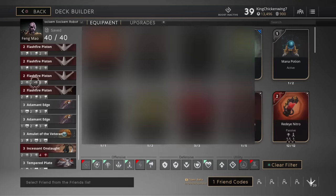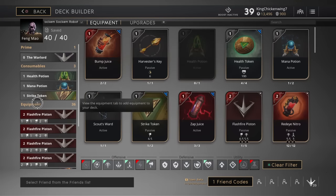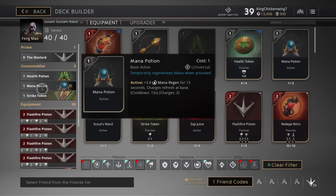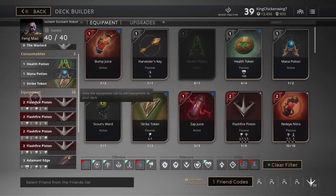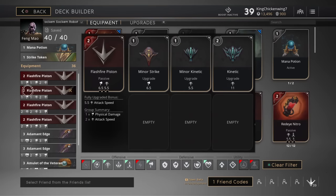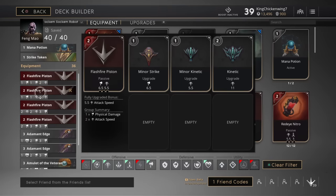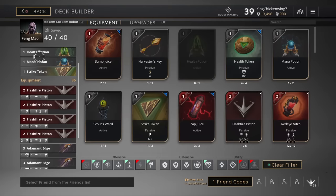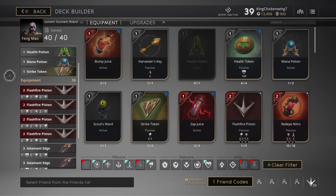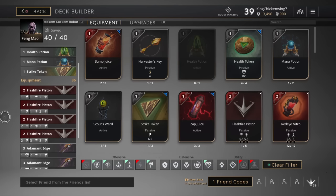Then fully upgrade Incessant Onslaught. I forgot to mention — you want to discard the health potion, mana potion, and strike token. Probably by the time you get your first Flash Fire Piston and edge item, right when you're about to purchase the upgraded Flash Fire Piston, delete those starter items so you can purchase it quicker. So that's the build, guys — hope you enjoyed it.